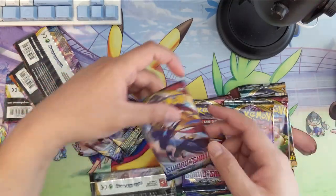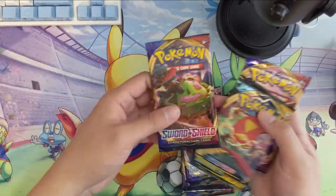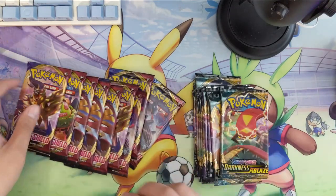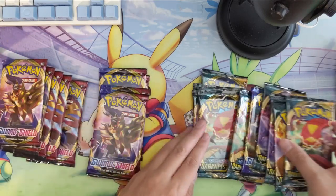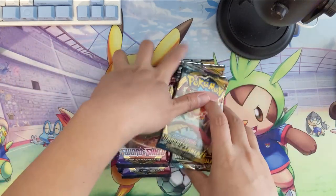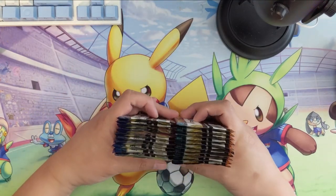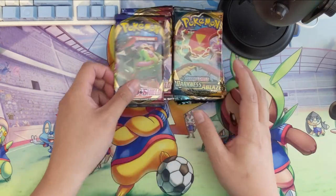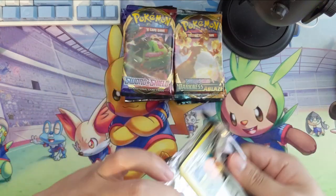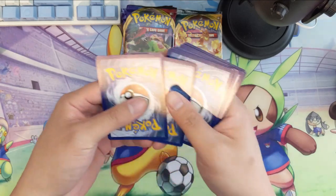I wonder, based on how Rebel Clash went, how all the seasonal offsets — like Hidden Fates and Champions Path — have been doing. Those sets are just really popular. Maybe they weren't expecting Darkness Ablaze to do quite as well, so they figured they'd boost it with these kinds of products. I have no idea. But we'll do some Darkness Ablaze first since that's probably what people are primarily here to see. We haven't found any Crobats or Charizard Vs, but we have been getting secret rares — that's where the bar was for myself.